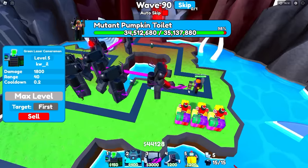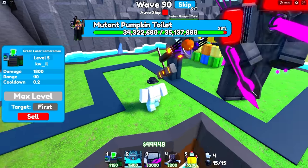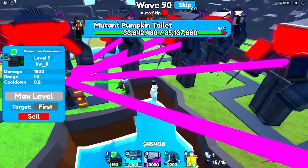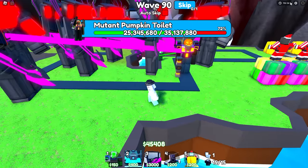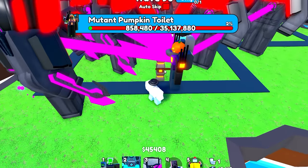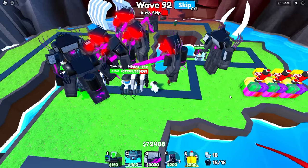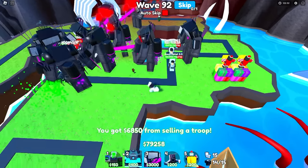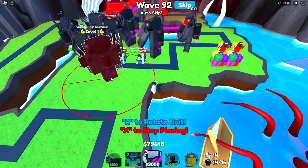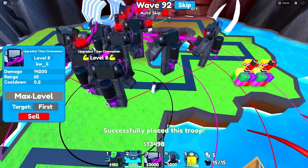We have the mutant pumpkin toilet right here — 34 million health, max health 35 million. That is a crazy amount of health. I notice if you're doing too much damage to something, they seem to just stay in place and won't move. We've been in this round for nearly two whole hours. The mutant pumpkin toilet didn't really make it too far — we easily defeated him. We now have enough to place another upgraded titan cinema man, so let me sell this santa tv man and place him.